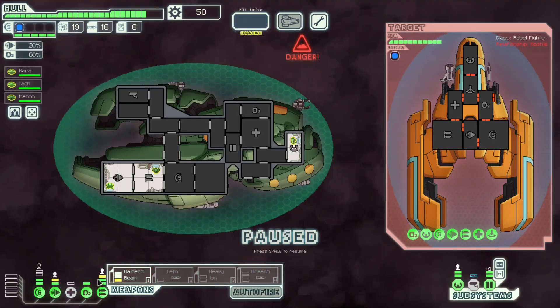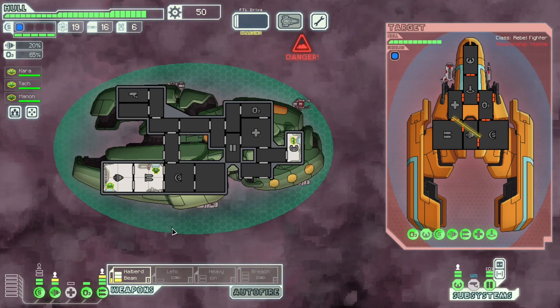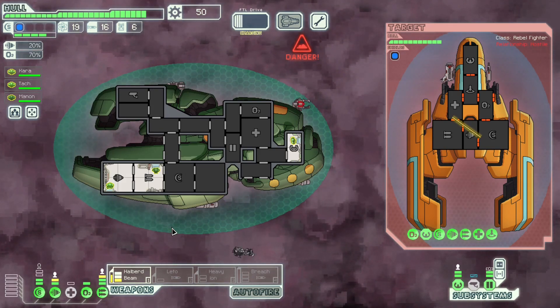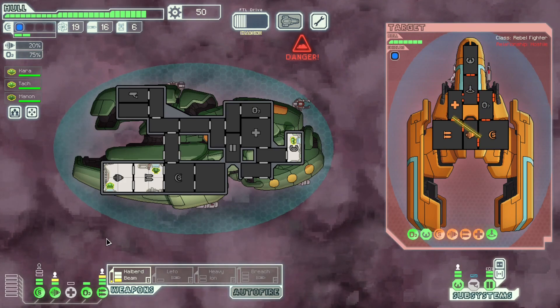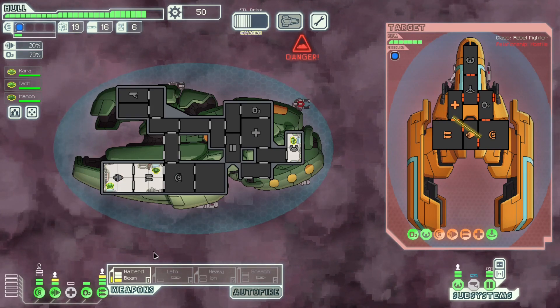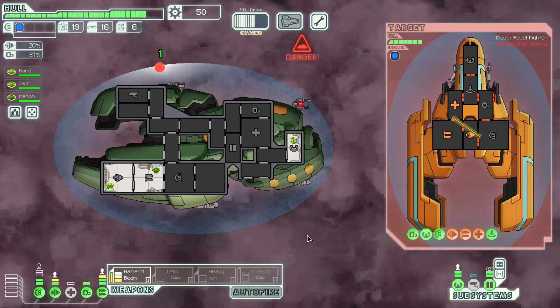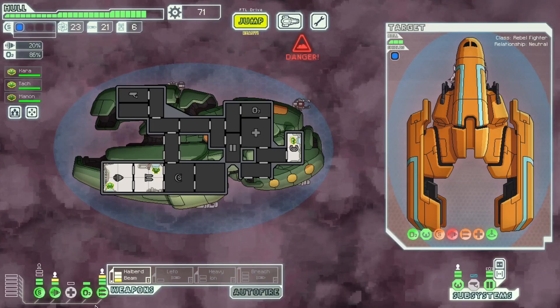Attempt to follow them. This is quite a dangerous fight — they have very strong weapons. But our Zoltan shield will block the first volley completely, and our Halberd Beam will go off about a split second before they're ready to fire again. Hopefully they don't have the shield buffer upgrade. They do, but thankfully they stupidly took the flak down anyway, even though they could have kept it up. That's a pretty good offer — we take that. That is our fourth drop already this run.